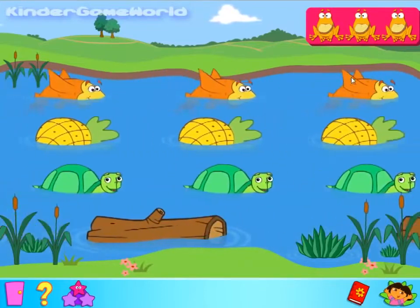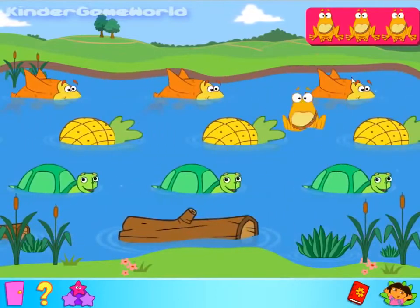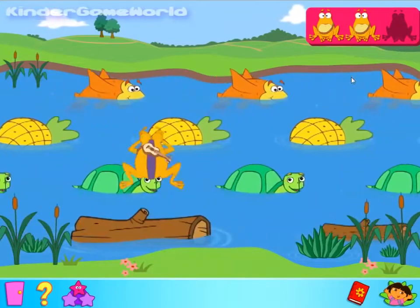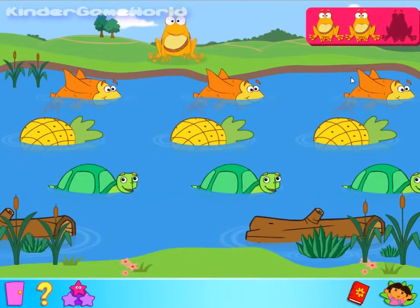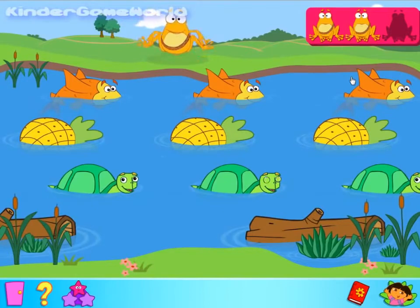You made it! Uh-oh! El Coque fell in the water that time. Try again! Great! Hop, hop! Hooray! You made it across! Would you like to play level three again? You froggy hopper champion! To play again, click on the river. Or go back to the main screen by clicking on the main screen button. Muy bien!